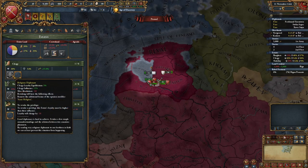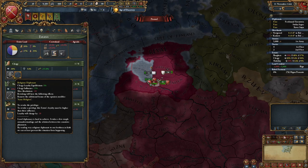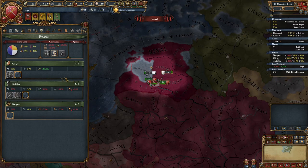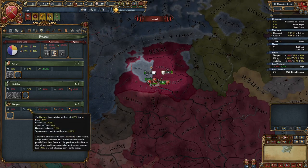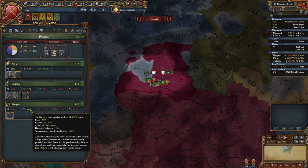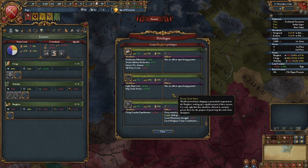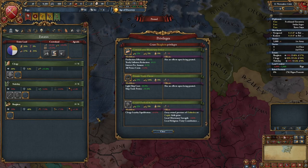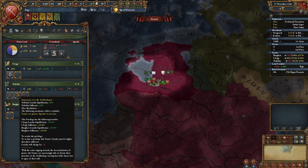Otherwise, as far as privileges, I do strongly recommend religious diplomats, because this will give you the 25 opinion boost to get alliances early on. Everything else is kind of up to you. Just do nothing that will give the Burgers over 50% influence. So either do not grant supremacy over the Archbishopric and you can grant one or two things out of here, or do not grant anything to the Burgers and you can grant supremacy over the Archbishopric.